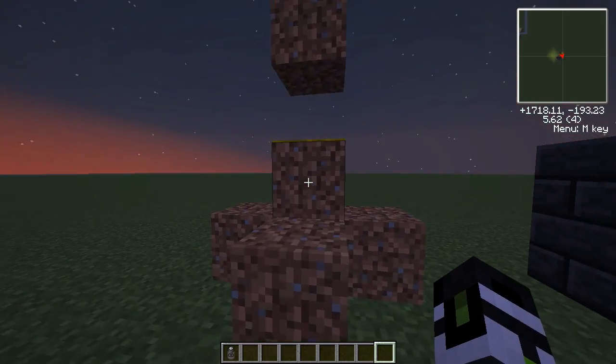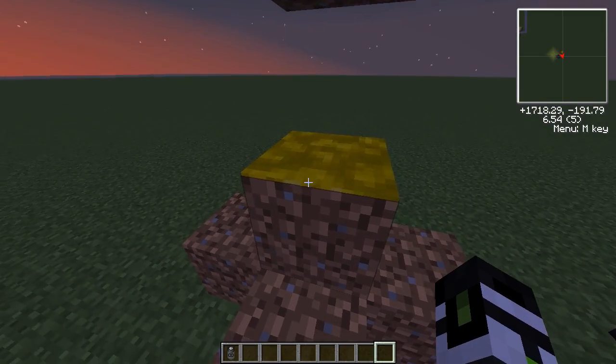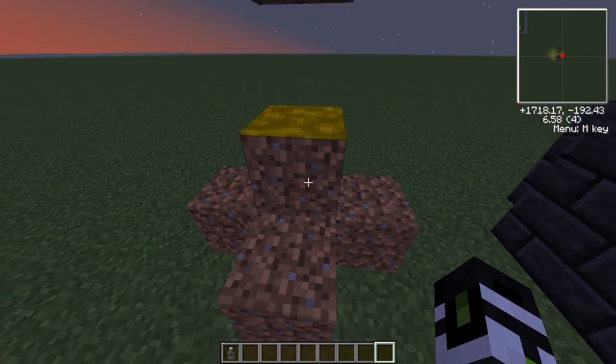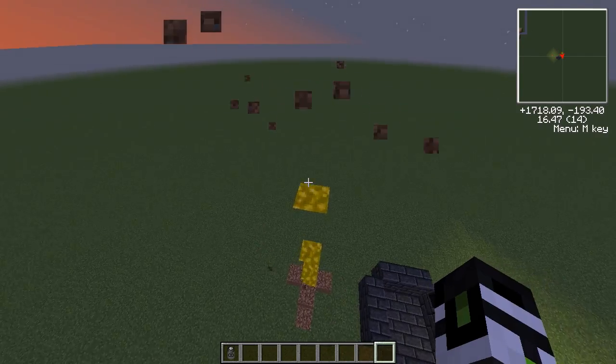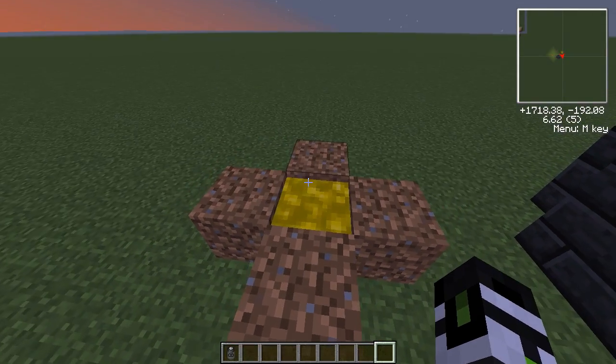Now first, let me explain to you why it's not working. The gold that you have is not a full block of gold. It is this little tiny sliver of gold right here, little less than a pixel. What you need is about 1, 2, 3, 4, 5, 6, 7, 8 of these suckers to make one full block of liquid gold.